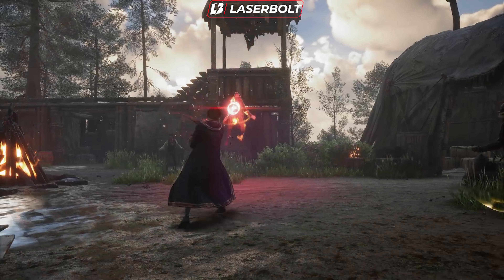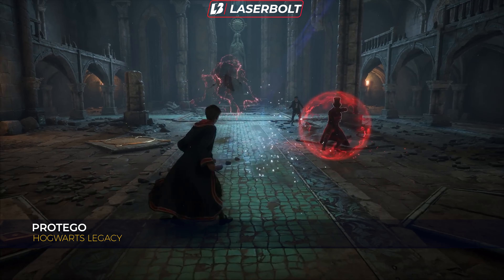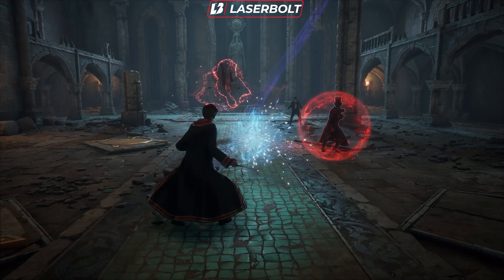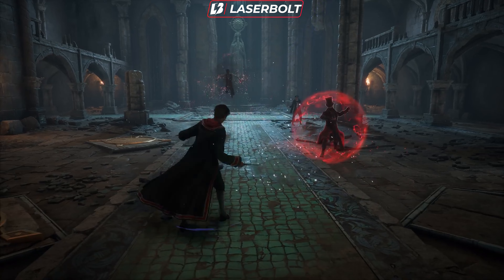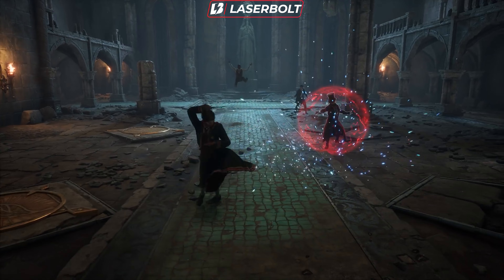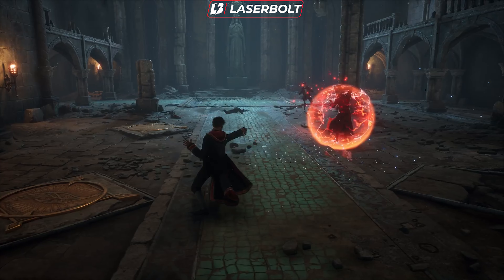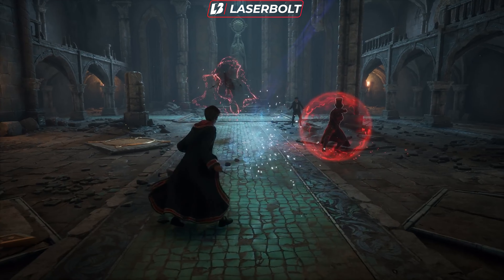The next spell, which I believe to be one of the most important in the game, is Protego. This spell is hugely important because it gives you a shield to deflect incoming spells. You'll be able to face intense combat against heavily fortified enemies as long as you have this spell to deflect incoming damage. I think this is going to be extremely important and one you always want to have within your arsenal.